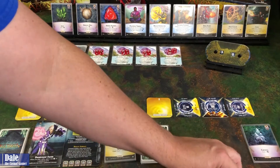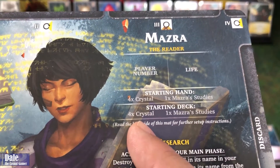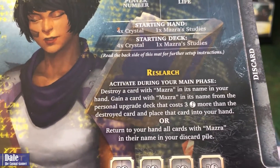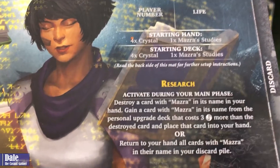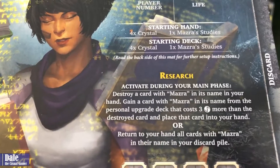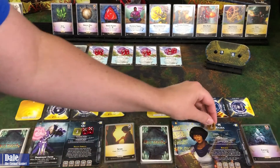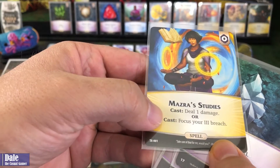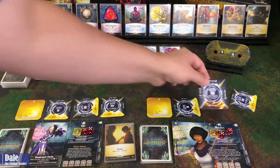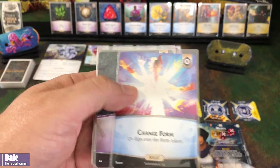For our second player, we have Mazra. Starting hand: four crystals with her studies. Starting deck: four crystals with another study. Her research ability: destroy a card with Mazra in its name in your hand, gain a card with Mazra in its name from the personal upgrade deck that costs three more than the destroyed card and place it into your hand. Or return to your hand all cards with Mazra in their name in your discard pile. We're starting with four crystals and her studies. Her study can deal one damage or focus her number three breach, and once flipped, that breach lets us gain a charge on cast. Q starts with two sparks, change form, and two crystals.